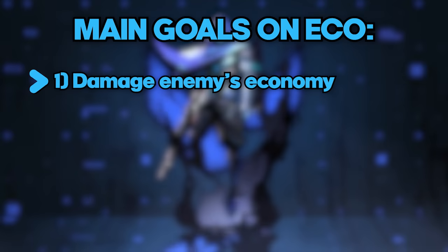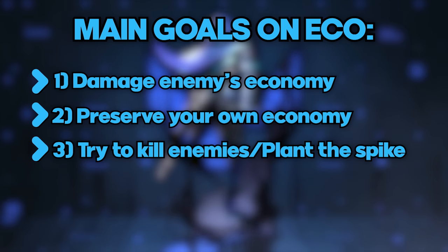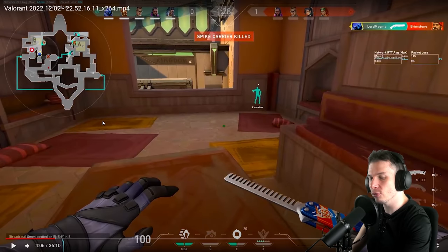I love that you went into kamikaze mode because in these eco and hull-by rounds, your main goal is to damage the enemy's economy, preserve your own economy, and try to kill as many enemies as possible and plant the spike. Winning these rounds really doesn't matter that much — your primary focus should be preserving the economy and damaging the enemy's economy.